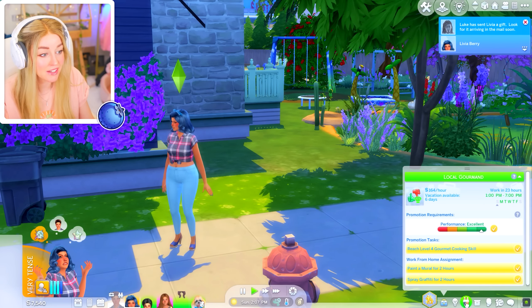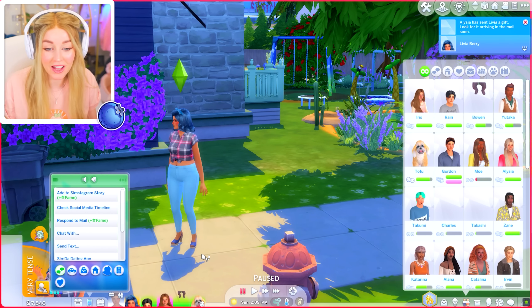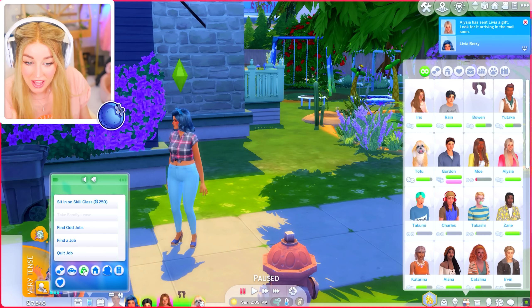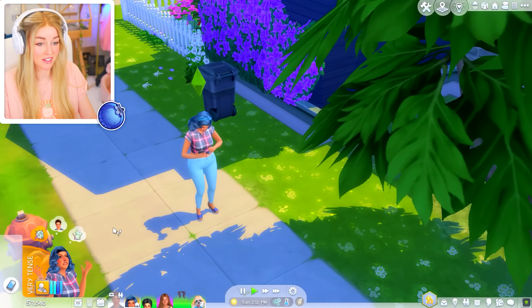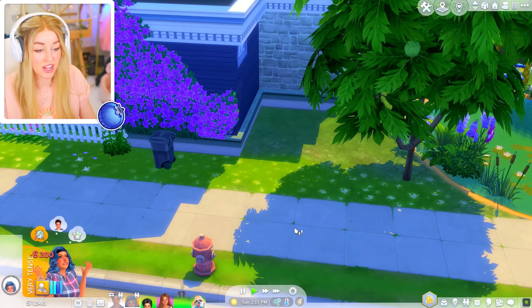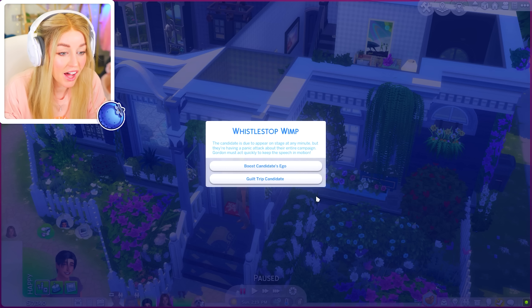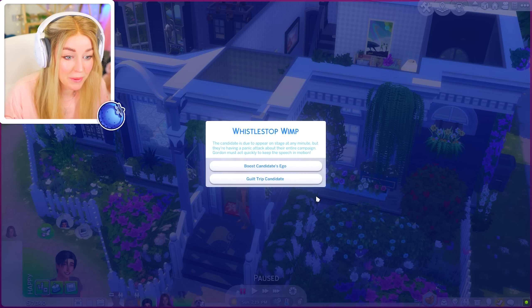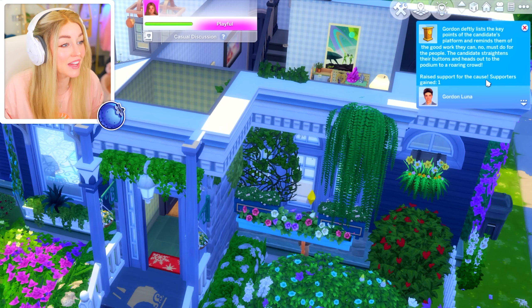She keeps stopping from going to work. I might have to send her to get rid of this workaholic trait because she shouldn't be a workaholic anymore. It's so annoying when they keep going into work. I'm going to send her to lifestyle coaching. For Gordon, the candidate is due to appear on stage any minute but they're having a panic attack about their entire campaign — Gordon must act quickly. Boost the ego or guilt trip? Boost the ego — don't guilt trip!